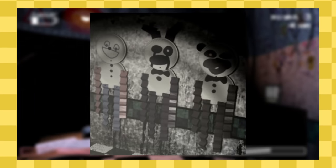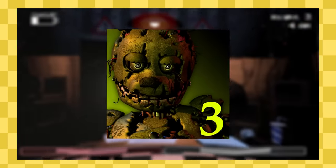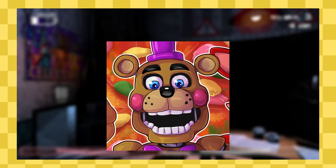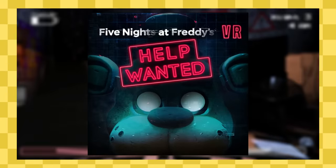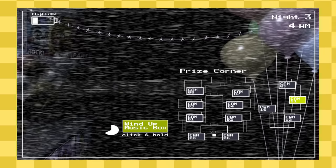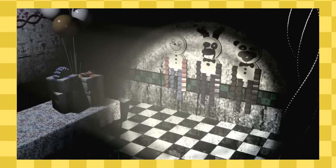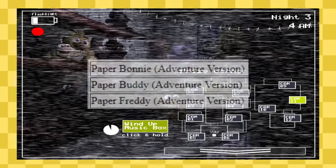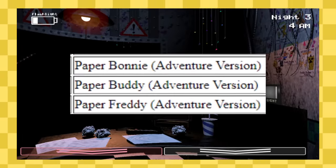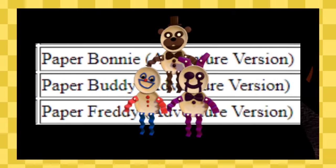The Paper Pals are small paper plate decorations that appear in FNAF 2, FNAF 3, FNAF World, Freddy Fazbear's Pizzeria Simulator, Ultimate Custom Night, FNAF VR Help Wanted, and surprisingly in Security Breach. The original three in FNAF 2 share fairly similar resemblances to Freddy, Bonnie, and Balloon Boy. It's also important to note that Scott has trademarked these three characters as Paper Freddy, Paper Bonnie, and Paper Buddy during FNAF World's initial development.